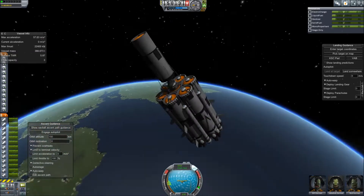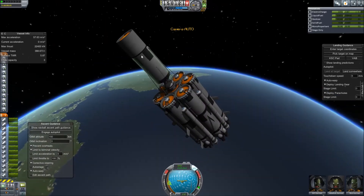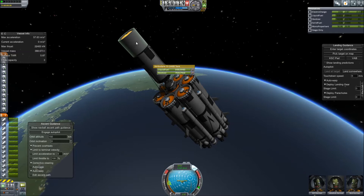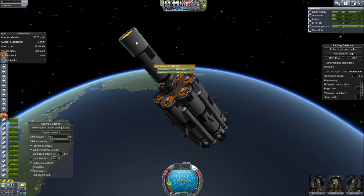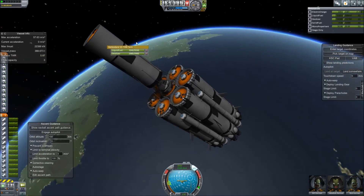And there we have it — we're at a 150 kilometer orbit above Kerbin. It took a few minutes, but we made it. I locked the fuel tanks down so they were full the whole time, and when I release the cargo into space, any ship that docks with it can refuel off of it.